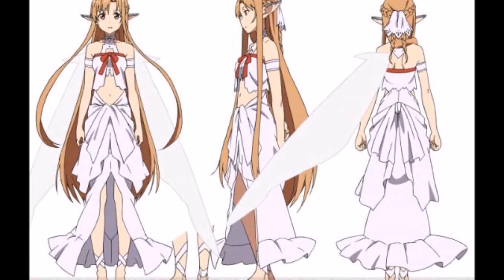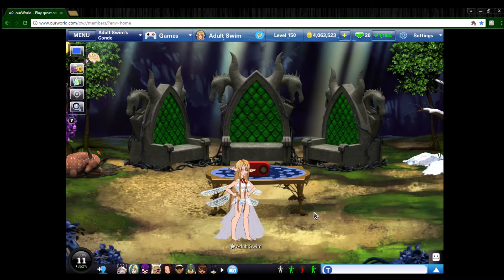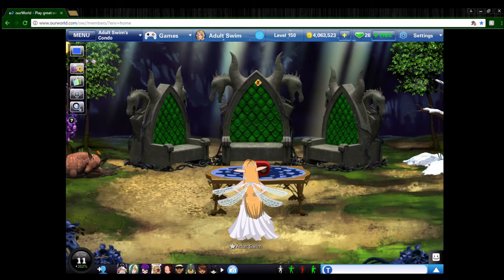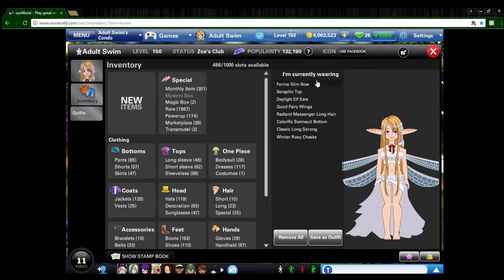On to the next cosplay. Hopefully you can tell who this is automatically — probably not unless you watch anime. This is Asuna from Sword Art Online and this is her fairy outfit. I also have her normal outfit which I'll show you — that one is a lot easier to make. Both outfits' only challenging part is the hair because this hair was hard to get in the first place.